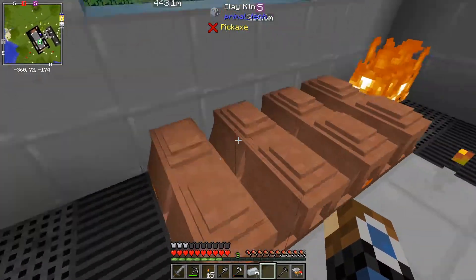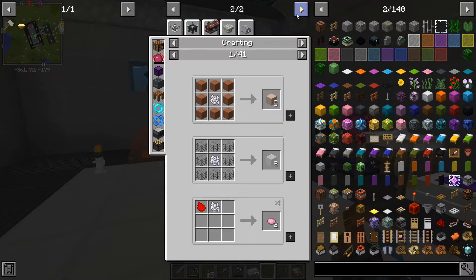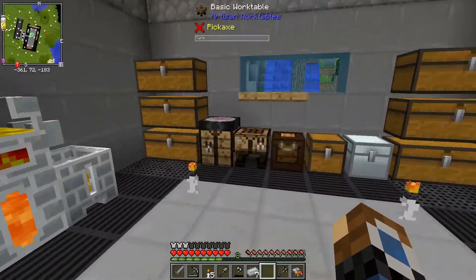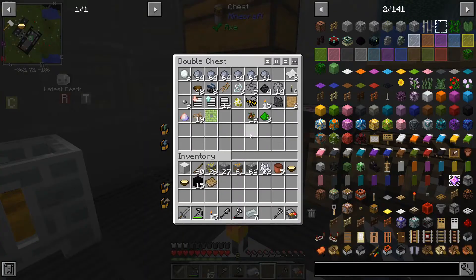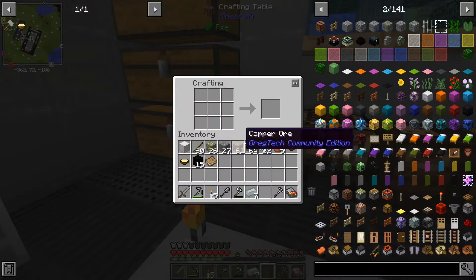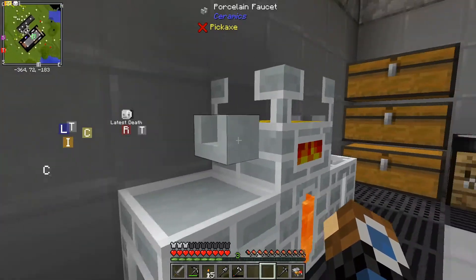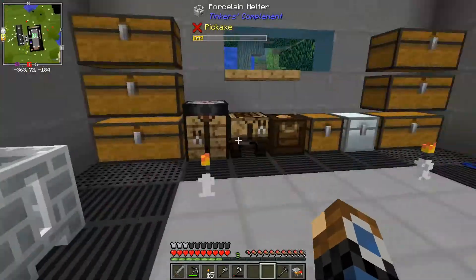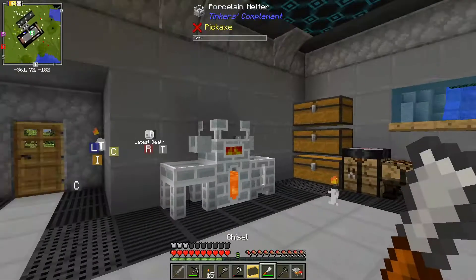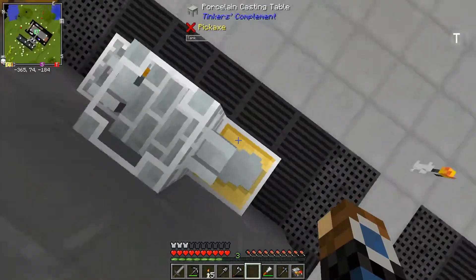I've put in eight clay kilns and a place for burning items. We can use our seven porcelain bricks to create a casting table, and we've made another porcelain faucet. We can grab a chisel, and we've now got our blank cast. And we can make an ingot cast out of that now, which means we can then chuck some iron in here and we'll be able to cast some iron ingots.